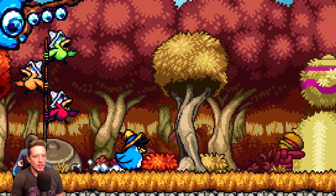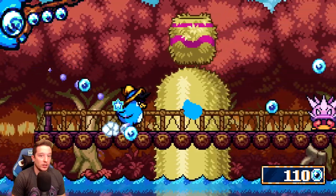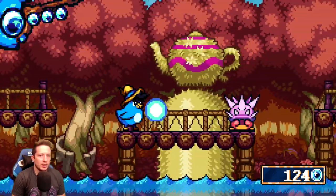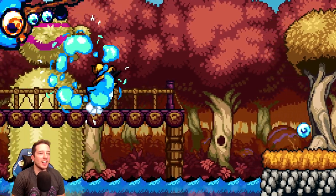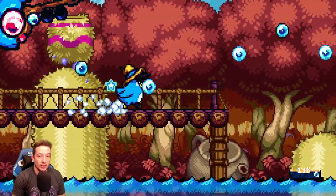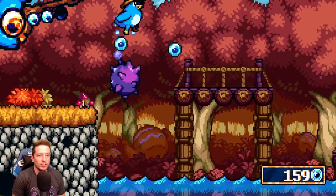We just turned into a bird! The pink wings slow you down — good to know. Can I double jump? We're constantly moving right here — even if I hold left, we're just constantly moving right. It's like an auto-scroller. Picture mine carts in Donkey Kong Country. Oh no — I wish I would have went up top. There were a lot of goodies up top and I missed a ton of goodies there.